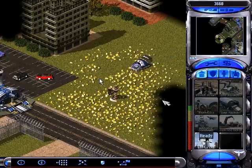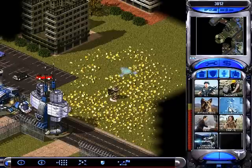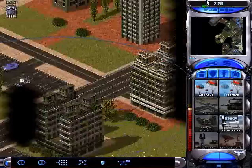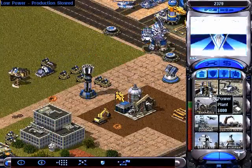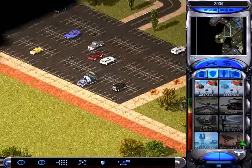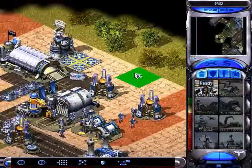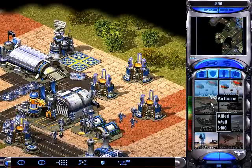We got a crate there — some funds. We'll put the battle lab down there, not too safe a spot. Usually when you're playing the computer they don't recognize a subsidiary base as much as a multiplayer human does, but we'll roll the dice.